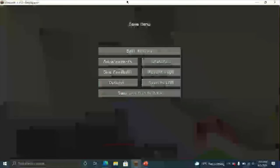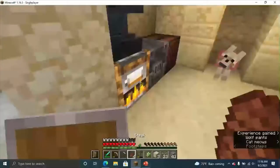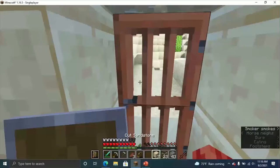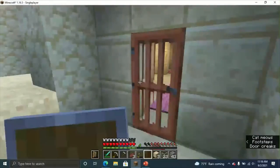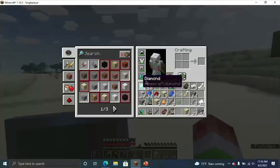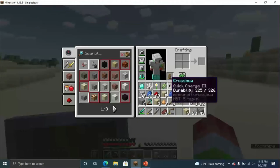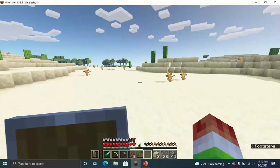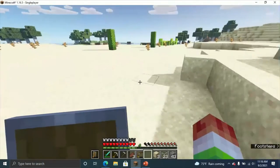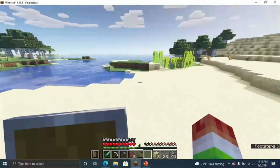Now we need to get some seeds. Let's grab this steak — lovely, beautiful steak. Don't know why I have that bow with me. I already have the super powerful crossbow — it's quick charge three. I only used it once, I only aimed it once, because I need more arrows. Yes, we're running low on arrows. That's sad.